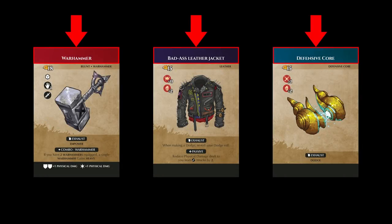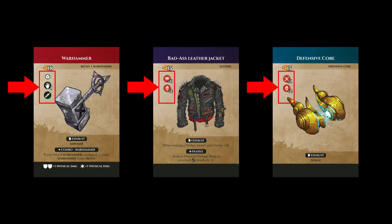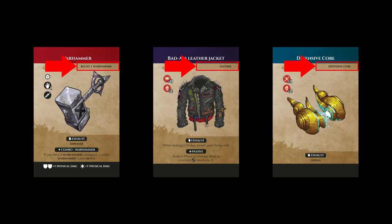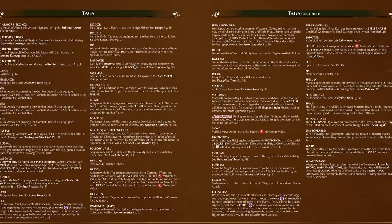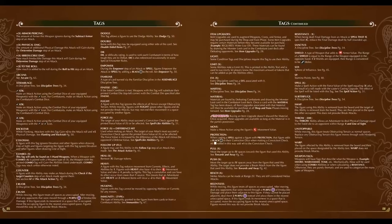All item cards share a similar layout. At the top is the item name. Below that is the gold value of the item — this is how much gold must be spent to acquire it. Below that are the item icons, which represent the various bonuses the adventurer gains by equipping this item and certain attributes about it. To the right and near the top are the item tags, which sometimes have mechanical purposes but in many cases are only ever referenced by other abilities. We've included a list of tags to help players sort out which ones mean what in the rulebook.